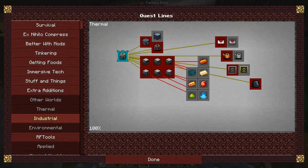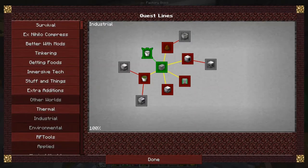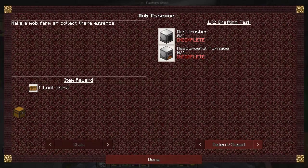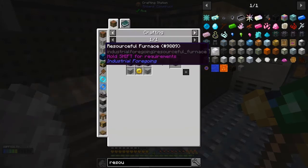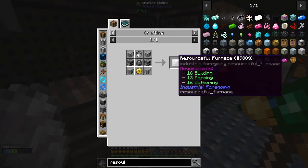Extra additions, thermal — we haven't collected that one. Industrial — now we've got plastic. We've done the latex, we've done the plastic. We can claim our loot chest. Then we've got mob essence opened up — a mob crusher and a resourceful furnace. Let me look at what we need for the resourceful furnace: four pieces of plastic, one machine frame, one gold gear, two furnaces, and a bucket. Not too bad.